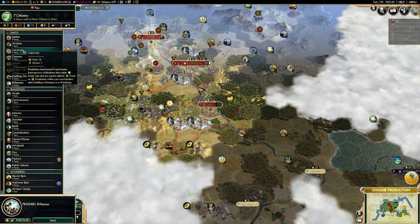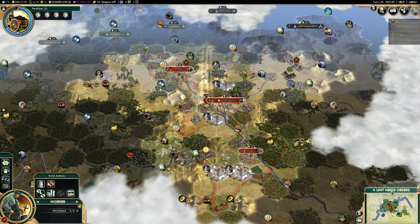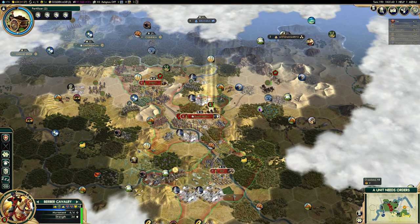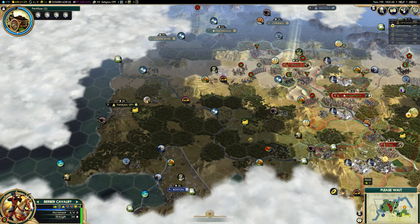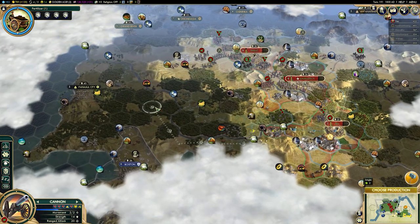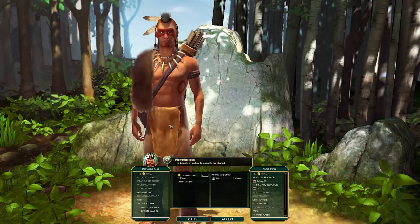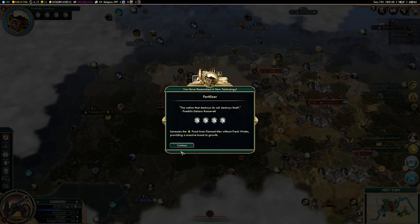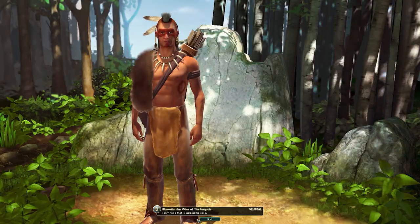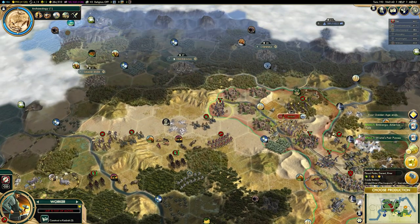You'll also need to focus on being defensive if you want to hold that victory condition and hold your money-making ability. You need the AI or your opponents on side because you need to trade with them. You also need to ensure you have diplomatic power — you can achieve that by building the Forbidden Palace, a wonderful wonder that gives you two more votes at the World Congress, and also by buying off city-states. You need to be making a lot of money to pay off city-states, bring them on side, and make them your allies — ensuring other players never vote to embargo you.